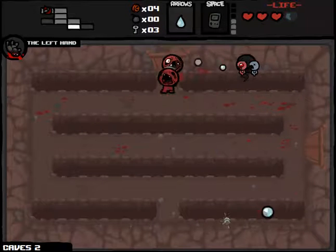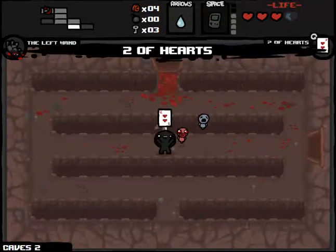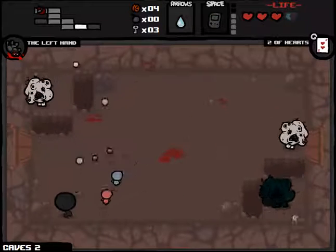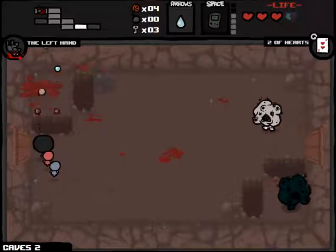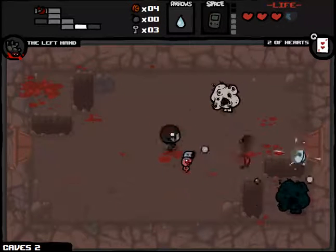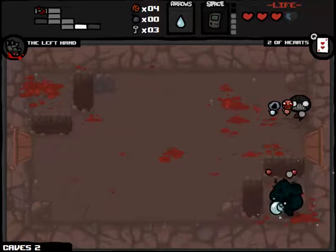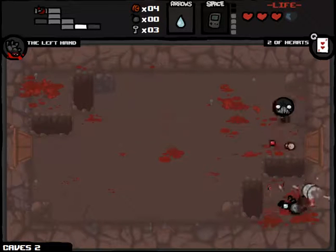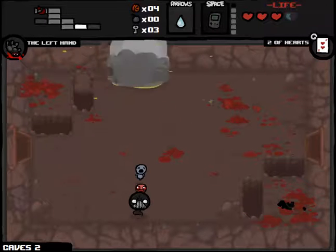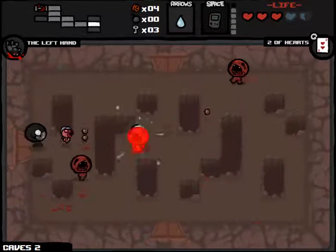Maybe I shouldn't have gotten rid of the D6 so fast. Oh well, I've got a strong start. Two of Hearts — that doubles how much health we have. I could use a bomb here. We also know that the secret room isn't below the Curse Room. So that's good information to have. I did get a bomb here, so I'm going to bomb right here, maybe open a secret room. Nope. We do get one Spirit Heart — not what I was looking for, but not the worst either.